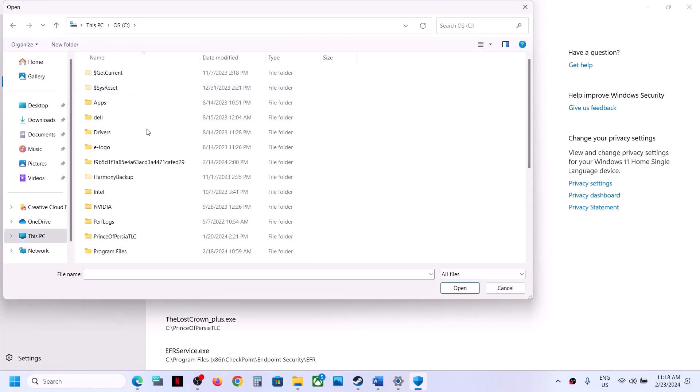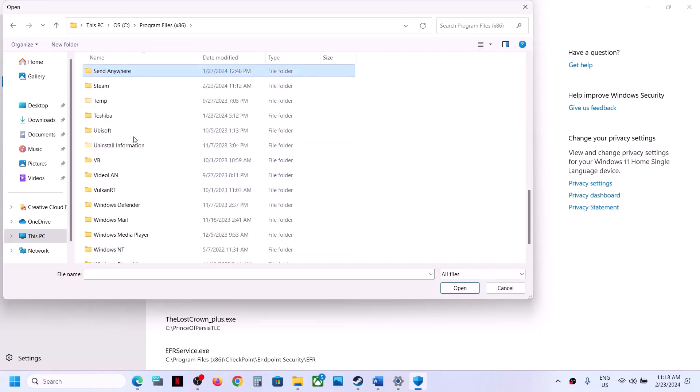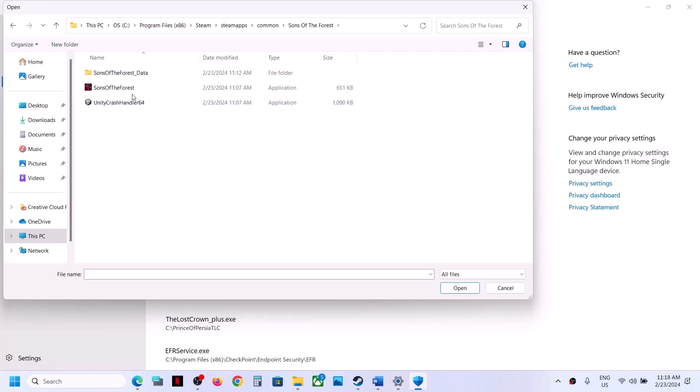Open C drive. If the game is installed in C drive, go to Program Files (x86), open the Steam folder, then the SteamApps folder, then the Common folder. Open the game folder, select the game EXE file, and click Open.